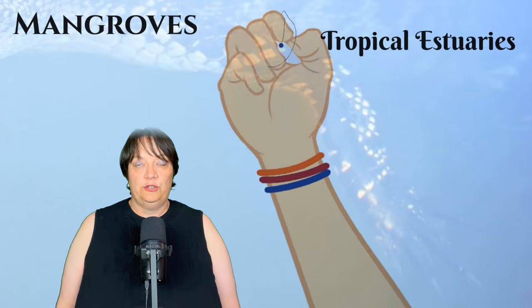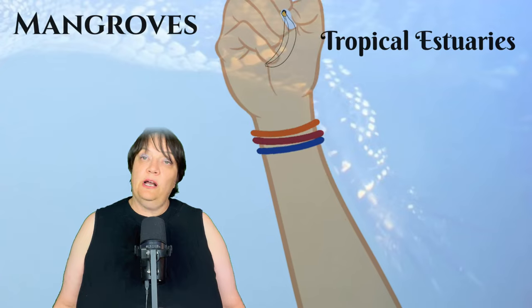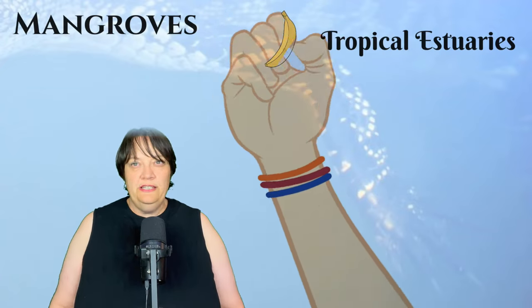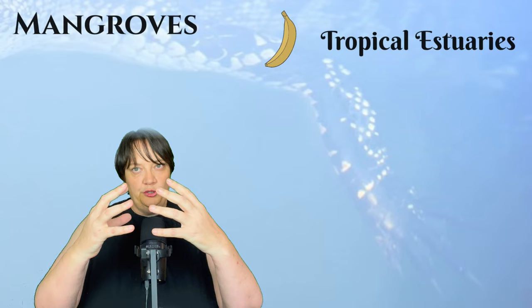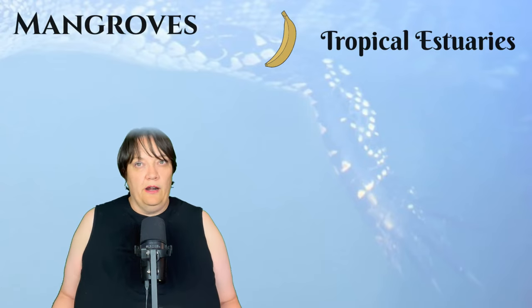Mangrove forests or swamps, sometimes called mangels, occur in subtropical and tropical areas. They are estuaries; they form in marine borders or in deltas — basically where fresh water meets the ocean, you have the potential for a mangrove forest.